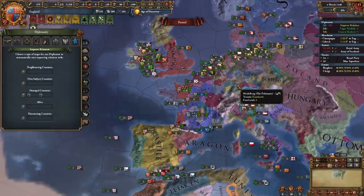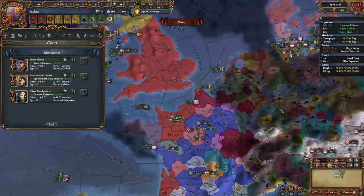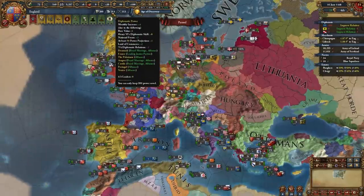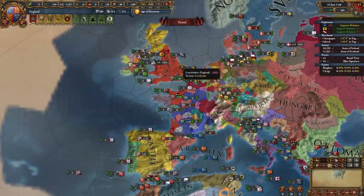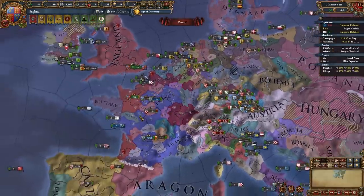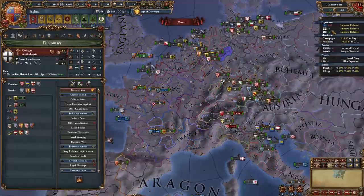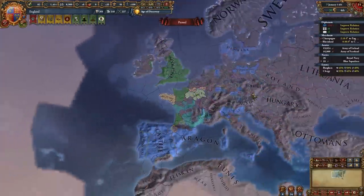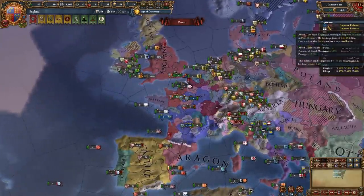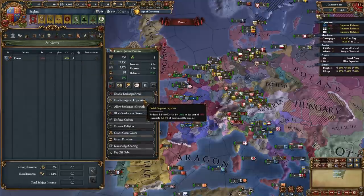After a few months, nations are already leaving the coalition — improve relations above 50 with them to get them to leave. Improve relations with France too; they improve at a pretty rapid pace, and enable support loyalists to reduce their liberty desire. Dev up one of France's cheaper provinces — Chartres looks cheap — to make them loyal. About two years after fighting France, the coalition completely dissolved. I'm now breaking alliances with nations I don't need, like Milan, Venice, Brandenburg, and others.